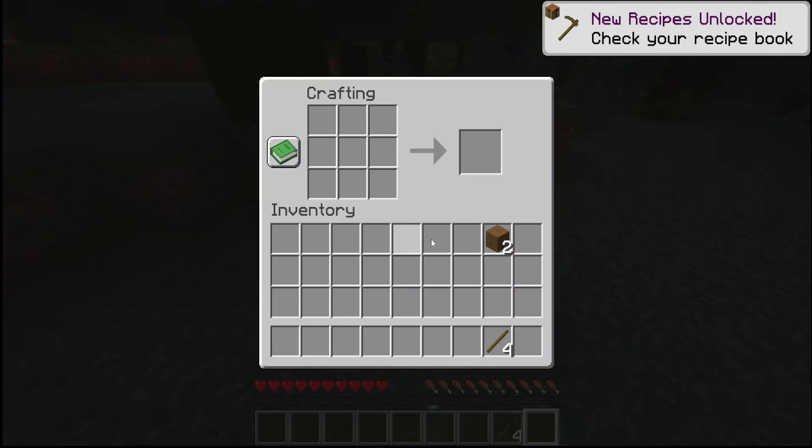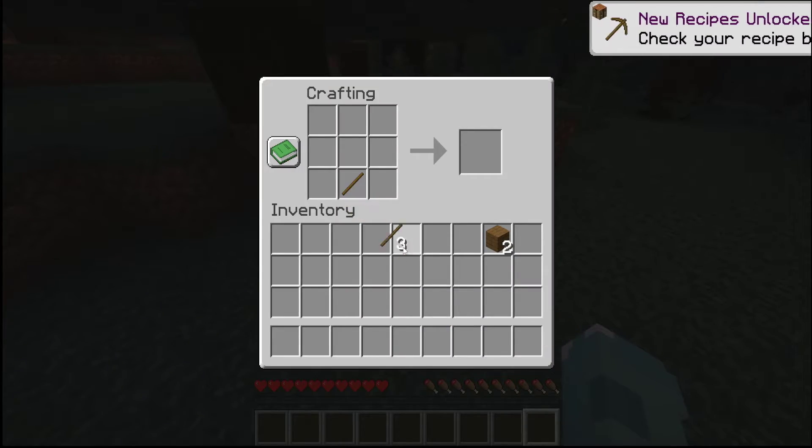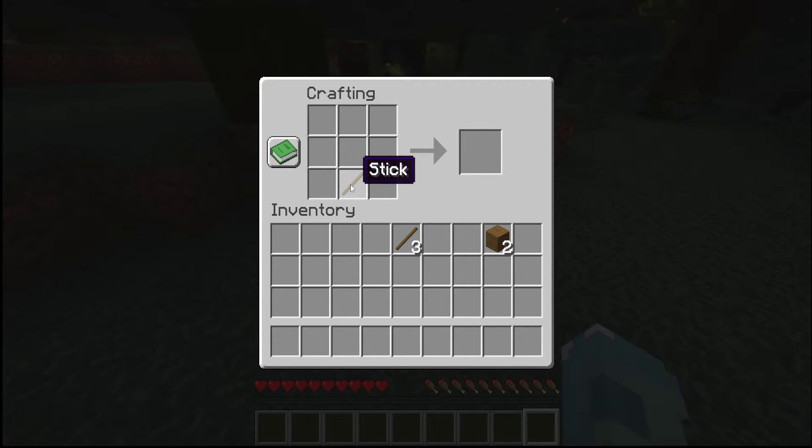All you need to do is place the crafting table, interact with it, and put a stick here. That's all you need — one stick down in the bottom middle, and then you're going to need two planks.